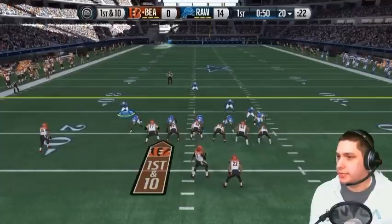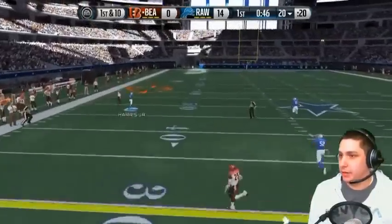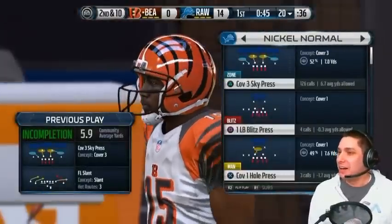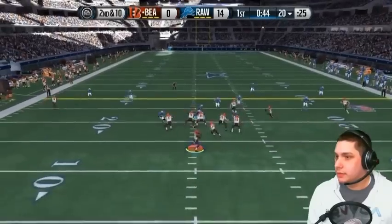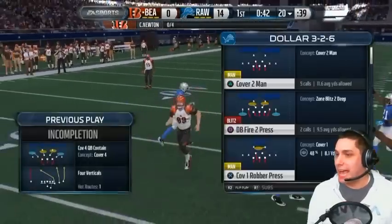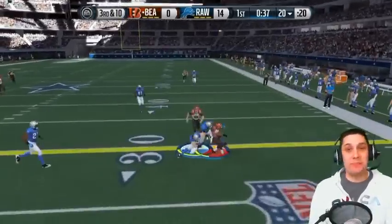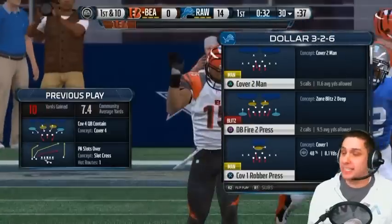I think he's gonna try and send this receiver deep. First down at the crossing pattern again. He went deep here though — Chris Harris, let's go baby. I thought for sure he beat me deep there. Pick! Almost had that Kuechly, you almost had that homie. Sending guys across the middle again — I couldn't have been more on that. I can't believe he threw that, that was crazy. Good pass though man, very very accurate.